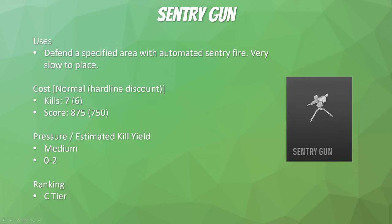We're now entering the 7-killstreaks: 7 kills, 6 with hardline, 875 score, 750 with hardline. The sentry gun allows you to defend a specific area with automated sentry fire, but it has limited range and is very slow to place. The targeting isn't great either. While it does apply some medium pressure — people have to be wary if they're going to enter a hallway, corridor, or go near an objective — it's not going to really get you a lot of kills. Expect 0 to 2 kills per use. Still C-tier because it has some use outside of racking up kills, and in domination or hardpoint it can be useful for defending the point.